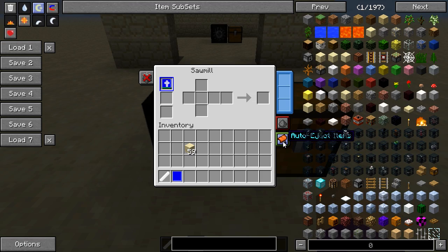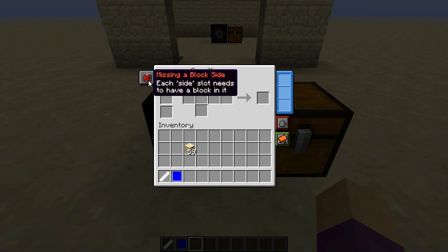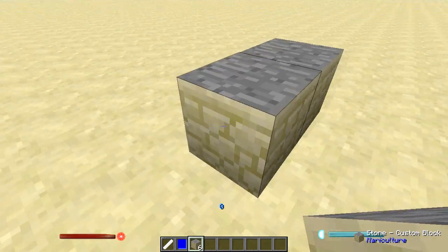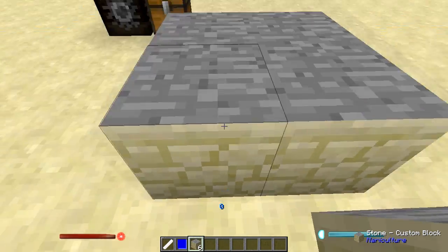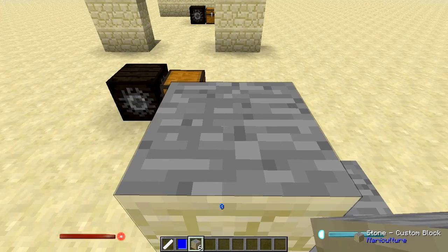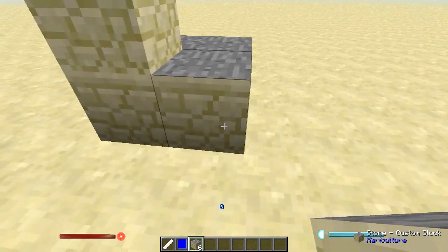As you'll notice: auto-eject, responds to redstone signals, requires no power, and it even tells you when you're missing ingredients. Right now I have six new blocks — a block that has all the sides of a sandstone block, even the bottom, but it's got the top of a stone block. Now that is definitely interesting.